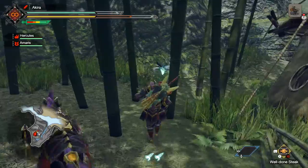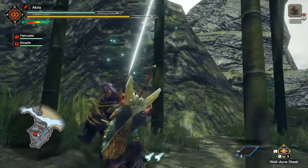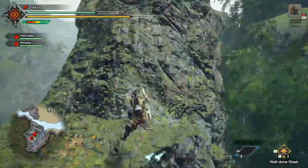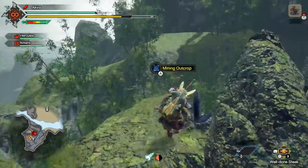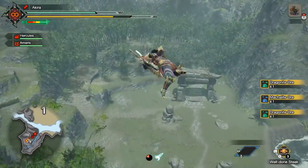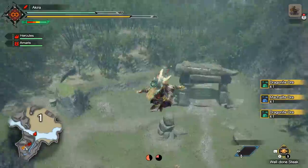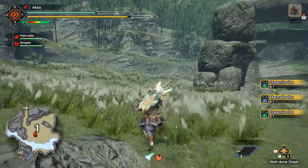First things first, go up to the wolf statue just like how we did last time, and from then on it's pretty much the same route. You do get dragonite ore, macalite ore, and carbolite ore on these maps. Any of the outcrops can yield any of these.